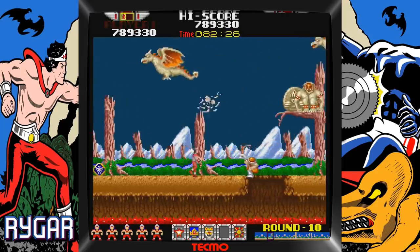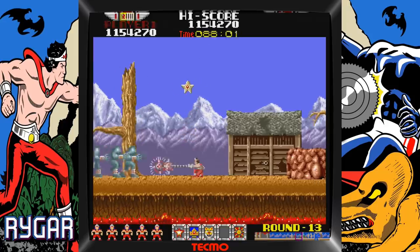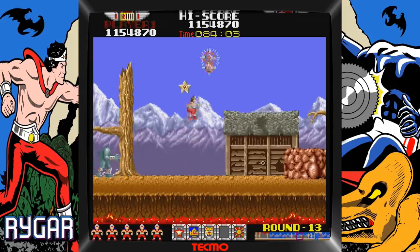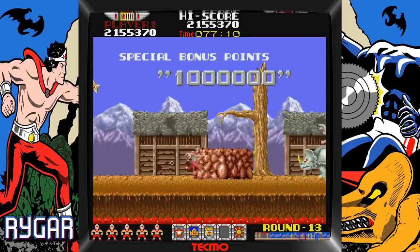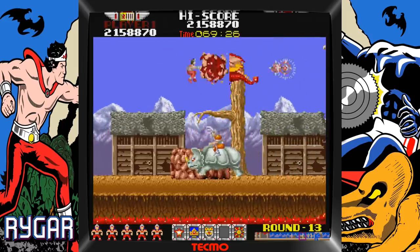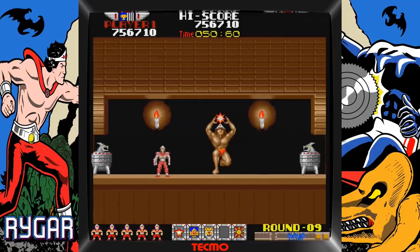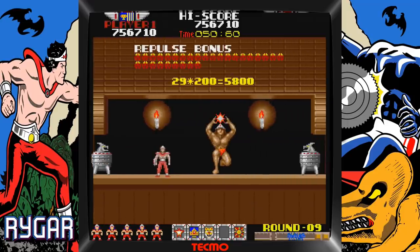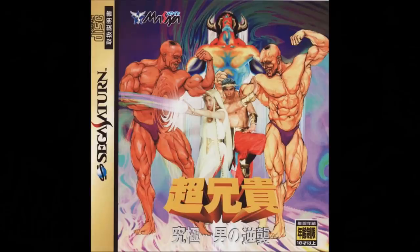Taking a page out of a certain plumber's playbook, you can jump on your enemies' heads and stun them briefly. If you make it to level 13, be on the lookout for the million point bonus — it is well hidden though. At the end of each level, you will enter a room which tallies up your bonuses based on how many enemies were killed, how much time was used, etc. In each of these rooms is a statue of a man in a thong, which made me think I was playing a Choaniki game.